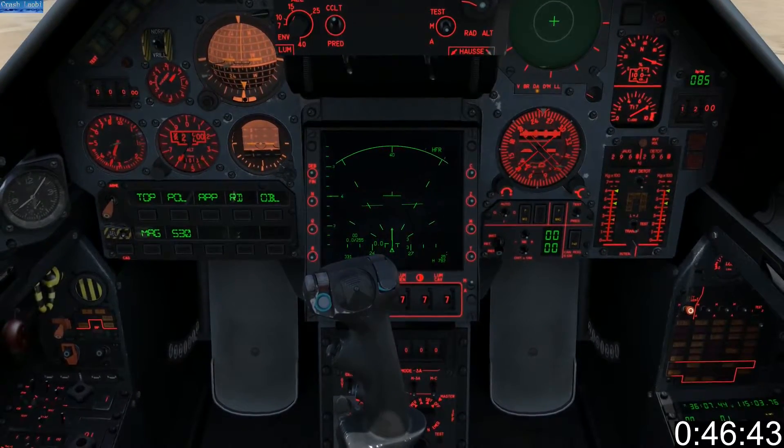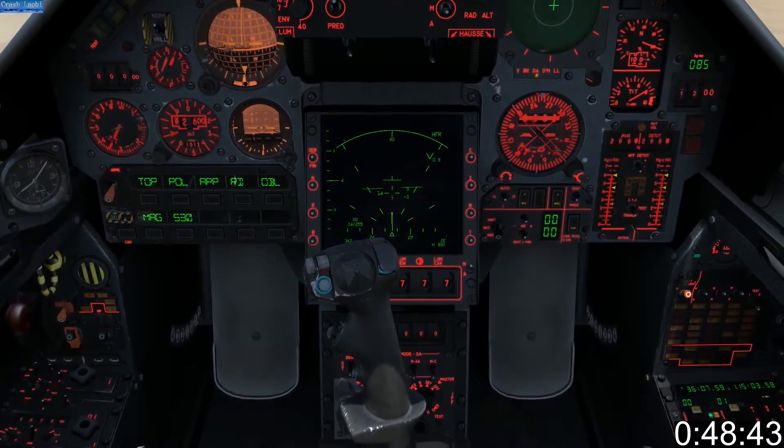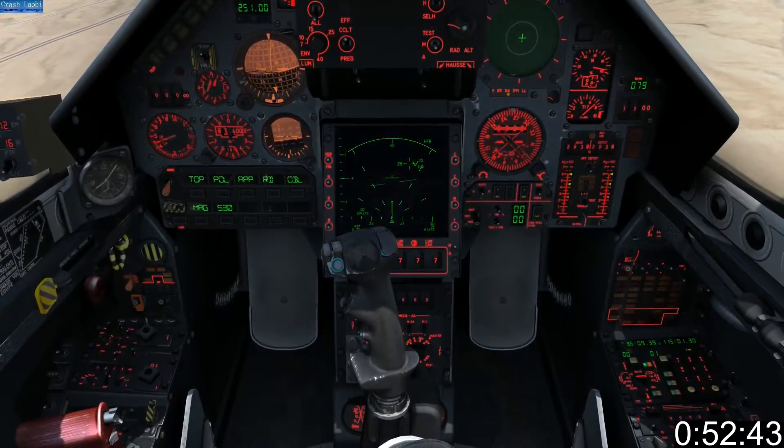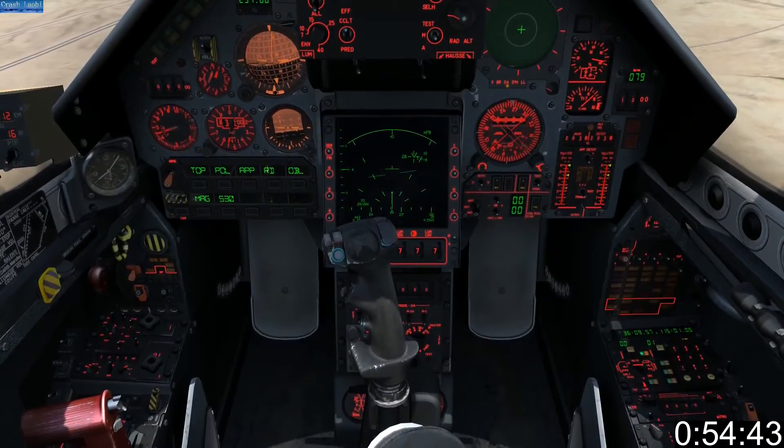Your own speed, heading, and altitude are displayed at the bottom. Contacts show up as a V. An unlocked TDC can be used to determine range. Guide the TDC to the target and press lock once.